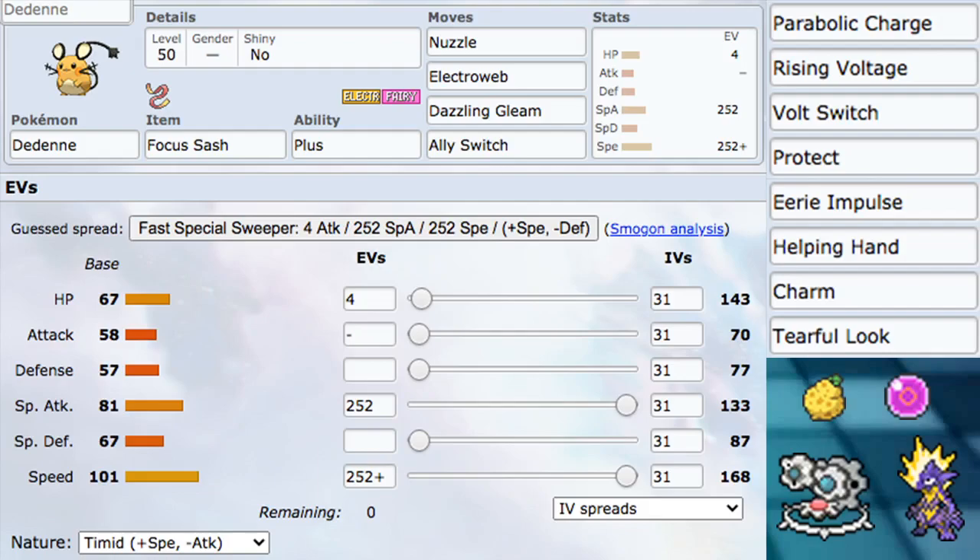Then we have Dazzling Gleam, hitting both Pokémon and doing pretty solid spread damage. It's STAB, does solid damage, and gets the Plus/Minus ability boost. Last but not least, we have Ally Switch — I hate this move but I think it's good on this Pokémon. It gives additional support, being able to take a huge Ground-type attack instead of your Klang or Toxtricity next to you. As much as I hate Ally Switch, it's pretty good.